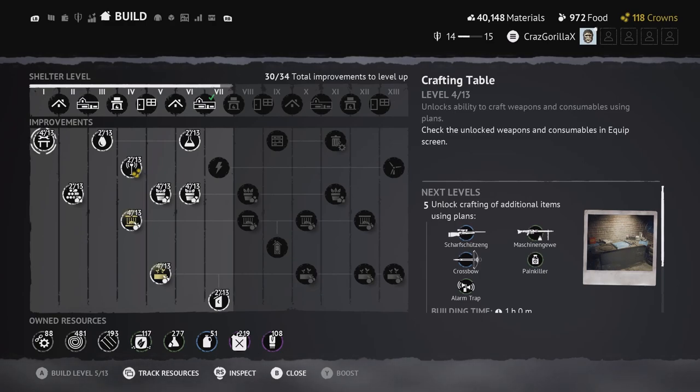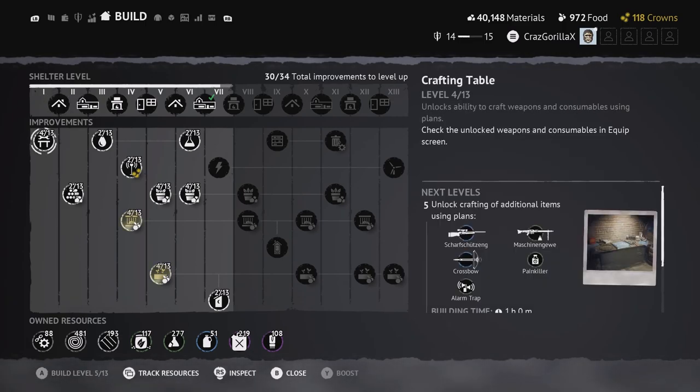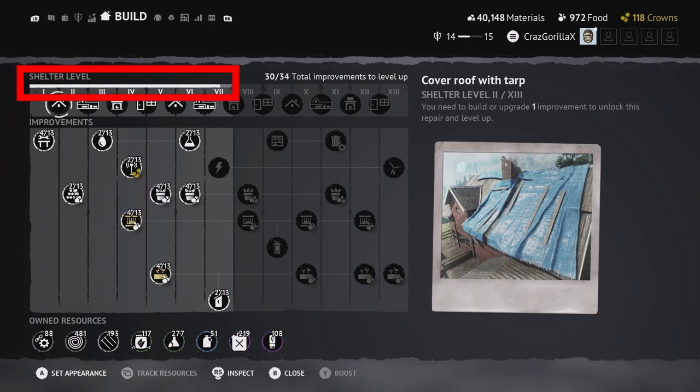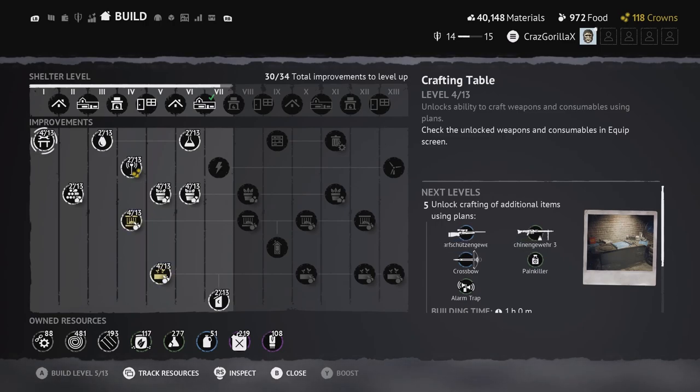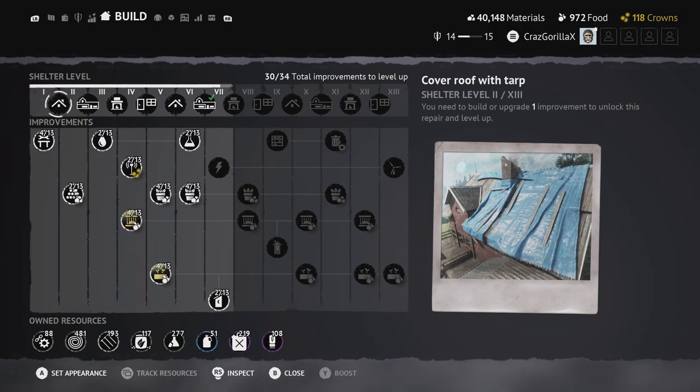Now let's get into the shelter section. The white bar shows how many improvements you've already built — if you haven't built any it will just be up at level one. Essentially this bar shows where your level is at and how far you've unlocked. The crafting table improvement is what allows you to craft. You either craft with the parts, or with the crafting table plan and materials. For example, the AKM required crafting table level three.